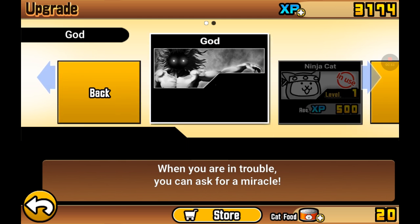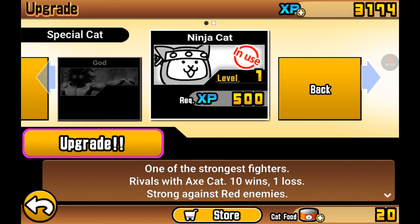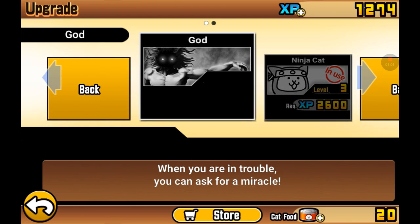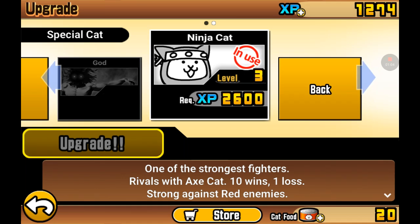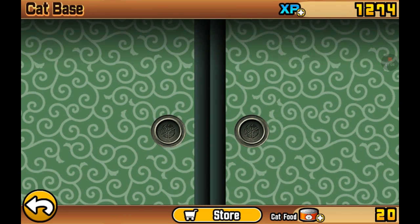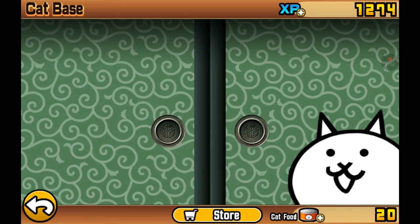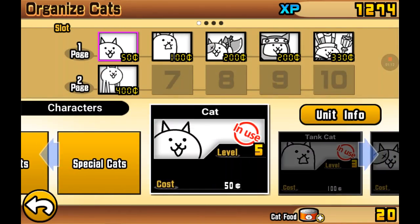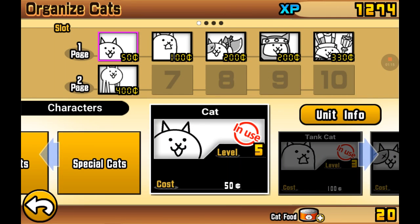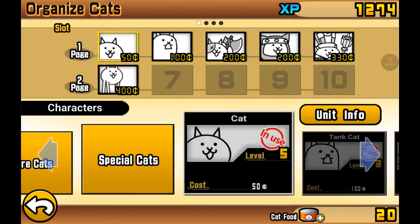I also got the Ninja Cat, which I can upgrade a lot, and I just upgraded him. So I got the Ninja Cat and all those guys. I put them in my army — if I go to equip, they're all in my army sorted by how much they cost.